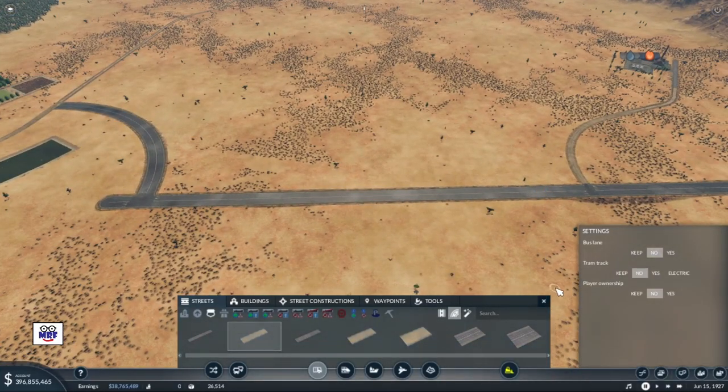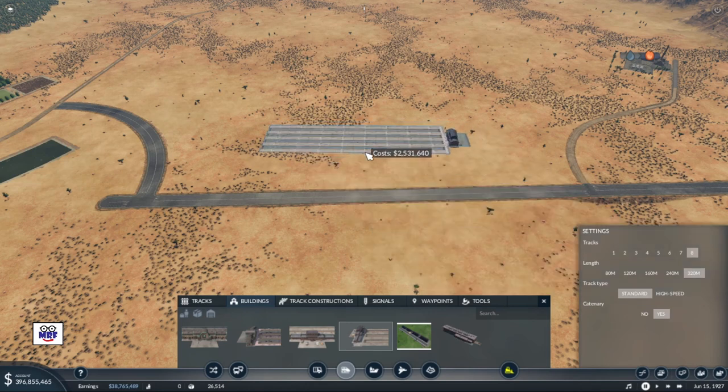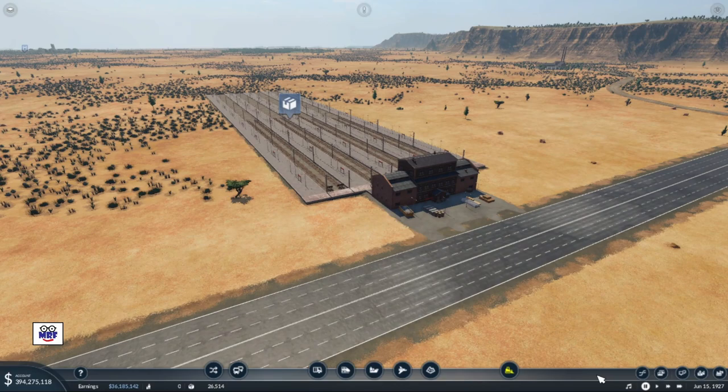Now we have a place to put our cargo hub. Over to trains, let's go to buildings. There's a cargo hub — it's probably going to have a lot of track, so let's put in the full eight, at 320 length. In terms of track type, I'll go standard, and I'll say yes to catenary, even though not all my lines will be electric — I just don't want to have to change it later. We'll turn it around, line it up nicely, and plop it right about in the middle. And there's the beginning of our freight hub.